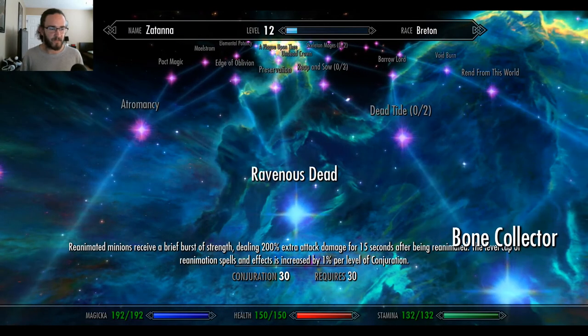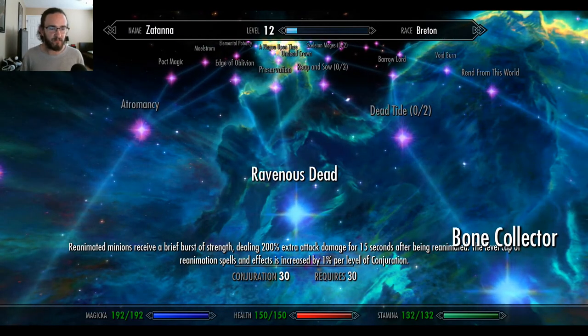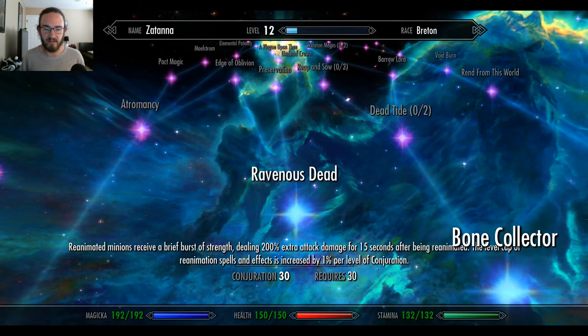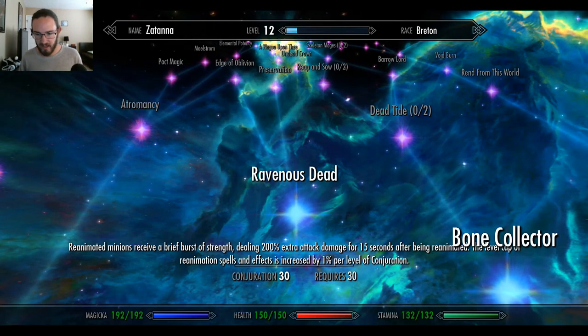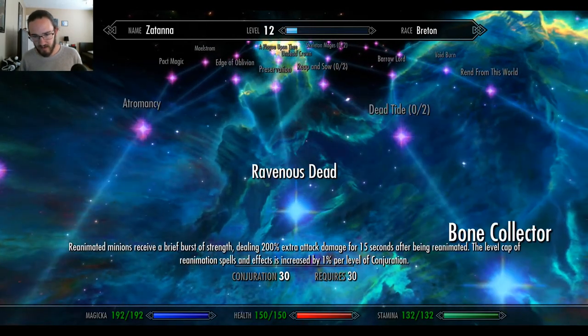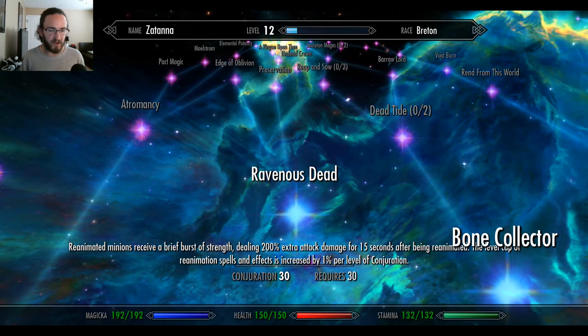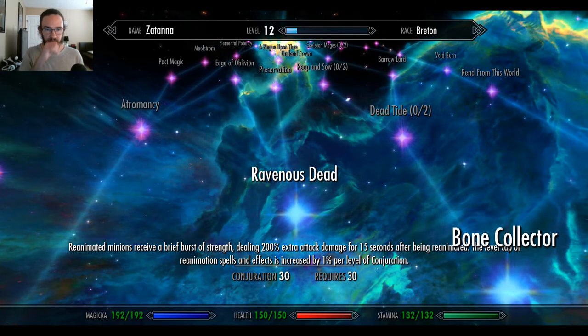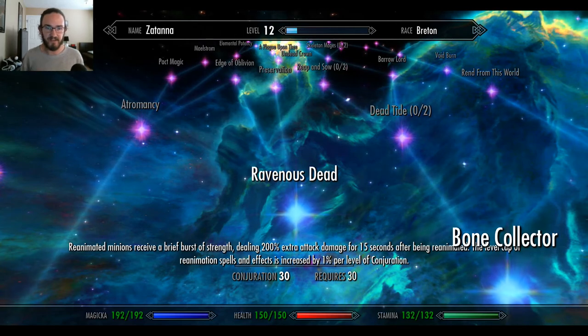Ravenous Dead: reanimated minions receive a brief burst of strength, dealing 200% extra attack damage for 15 seconds after being reanimated. The level cap of reanimated spells and effects is increased by 1% per level of Conjuration. My god, there's too much to read.